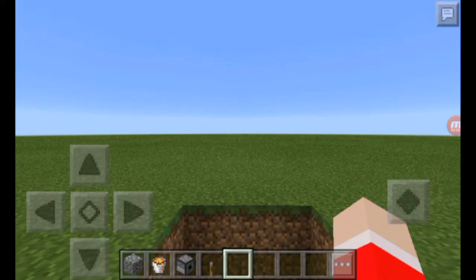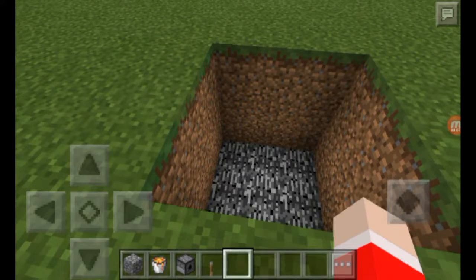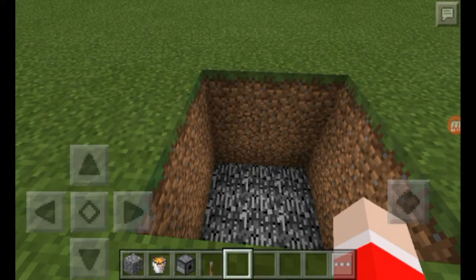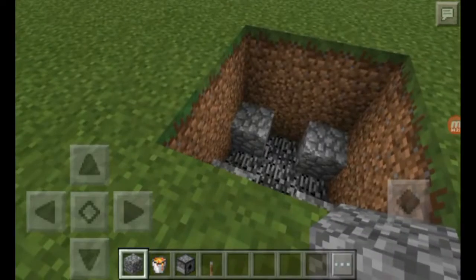So we're back and today I'm digging another three by three by three hole, just like the other one we did. This one uses lava but with a different construction. I chose cobblestone because wooden planks can burn.